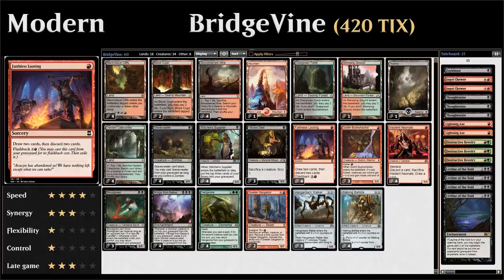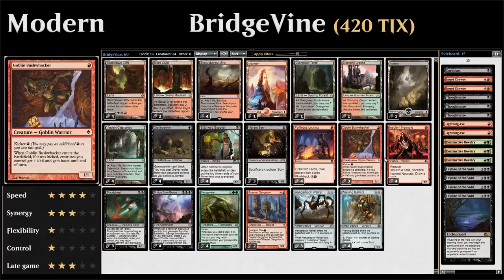We have 4 copies of Faithless Looting, one of the more important cards — it lets us draw 2 and discard 2, helping put Vengevine and Bridge from Below from our hand into our graveyard, and has Flashback for 2 and a red. We also have 3 copies of Goblin Bushwhacker, a 1-mana 1/1 with Kicker for a single red — when kicked, creatures we control get +1/+0 and haste. There's even a trick: with the Bushwhacker trigger on the stack, we can sacrifice it to generate zombies, then all those zombies still get the buff before the Kicker trigger resolves.